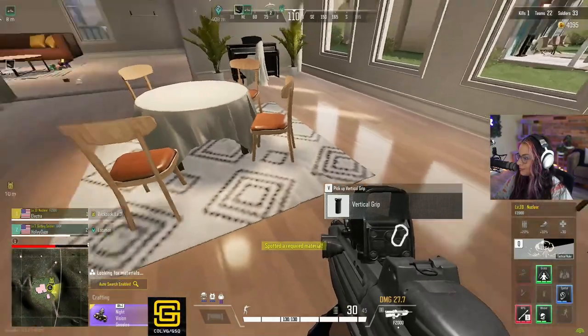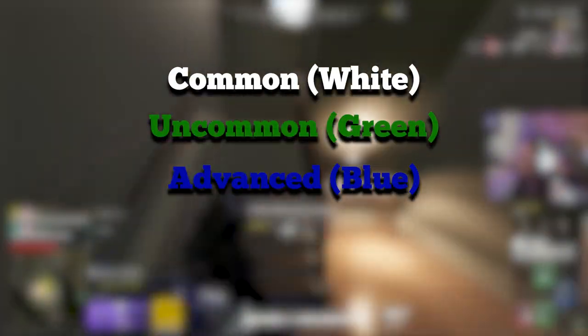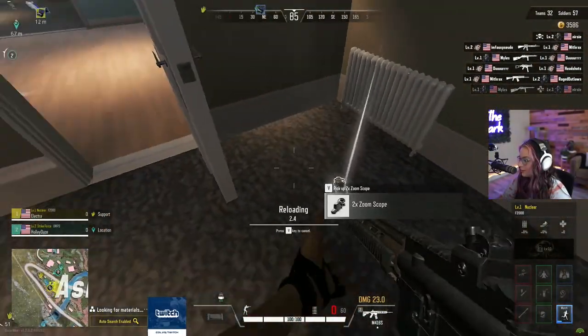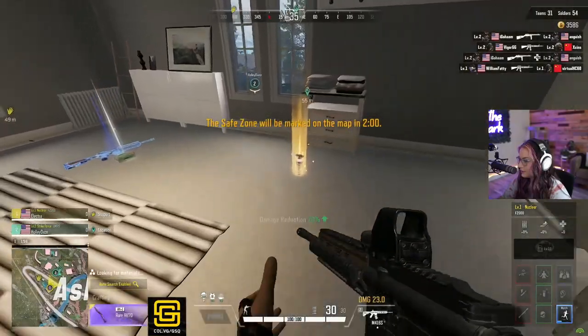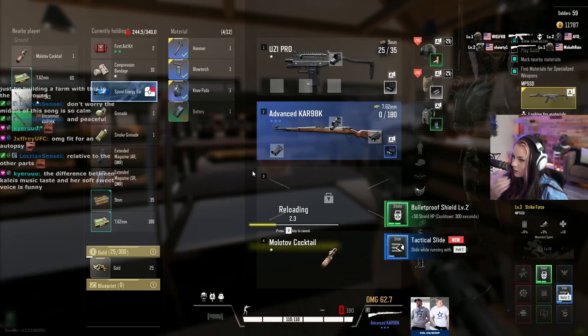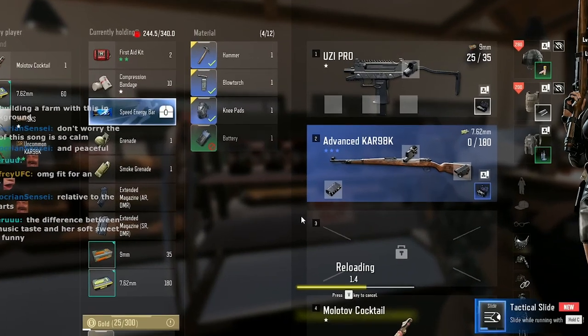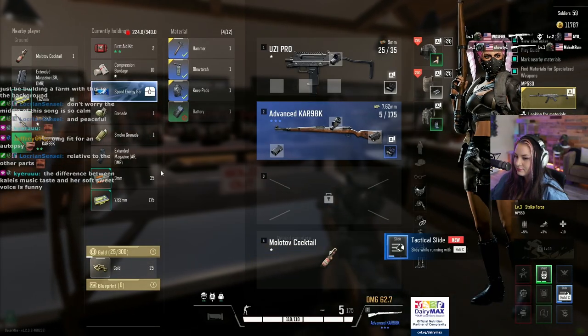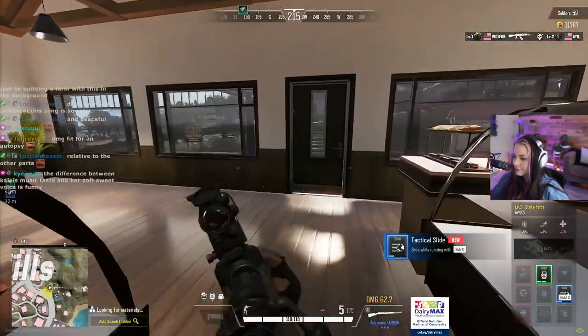Now as you're looting there will be materials to pick up around the map. These range from white, green, blue, and purple in order of rarity. If you do need a material there will be a column of a gold glow that basically comes up from the material on the ground as you're looting so you know if you need to take it. When you're in your inventory you can see what materials you're holding and what things you no longer need. If there's a red symbol crossing out a material it means that you no longer need it — it's basically useless — so you might as well quickly right-click it and just drop it to make room for other materials that you need.